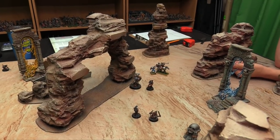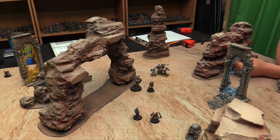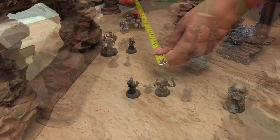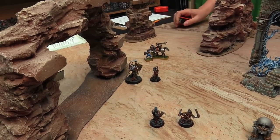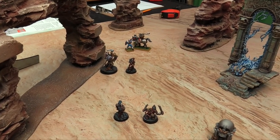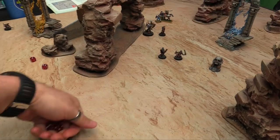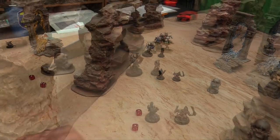So I think I'm within 12 — we're going to throw some throwing stars at Owen's general. He gets 2 attacks, hitting on 4s, wounding on 5s, damage 1, no rend. Rolling 2 attacks hitting on 4s — that was great. Now charges.